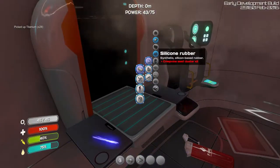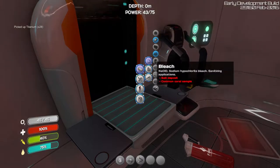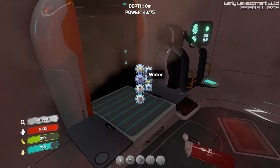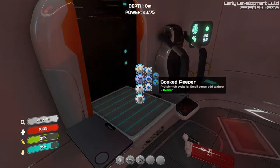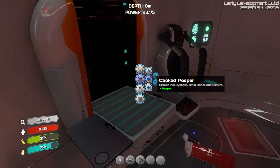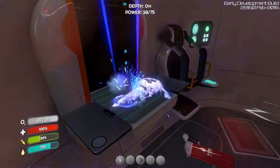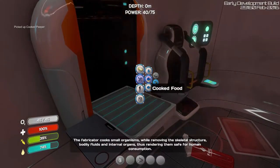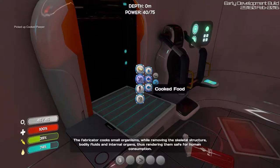We can do titanium ingots, which I think you need for other things. What else can we make? We've got a battery. We can cook a fish. We'll cook a peeper. We'll cook a boomerang. We can't cure stuff. We'll cook a boomerang. Awesome.